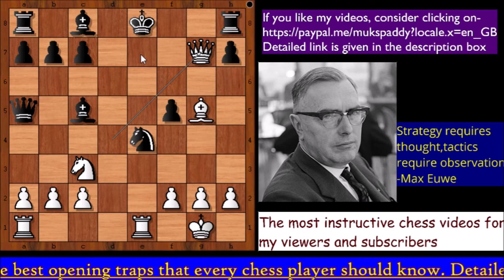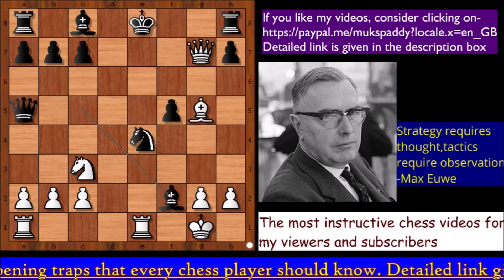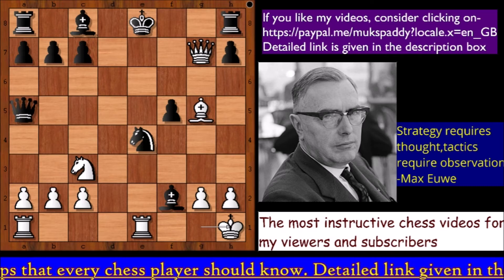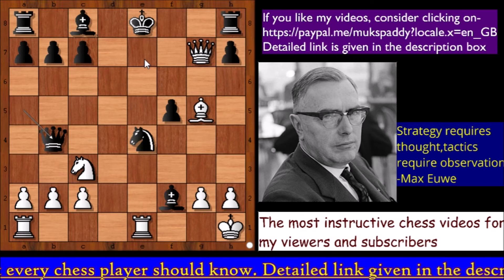White is threatening Queen to e7 checkmate. In a panic, Black played the desperate move Bishop takes f2 check, King to h1, and Queen to b4 was played. If Bishop takes rook instead, then Queen to e7 is checkmate. So Queen to b4 was played, defending the e7 square.